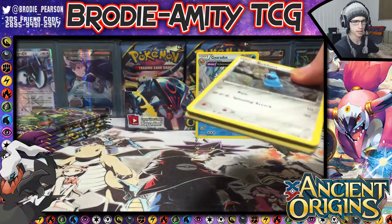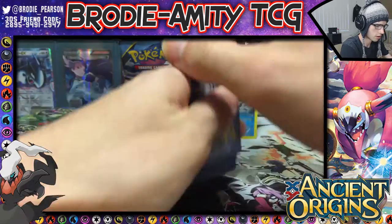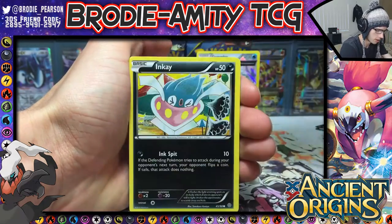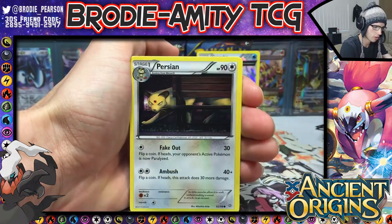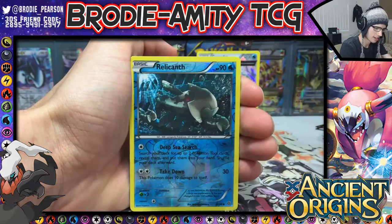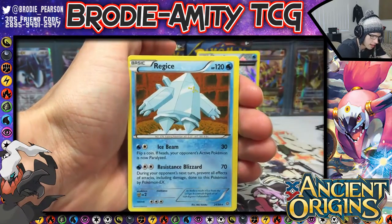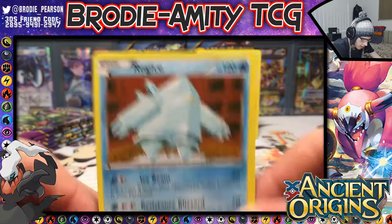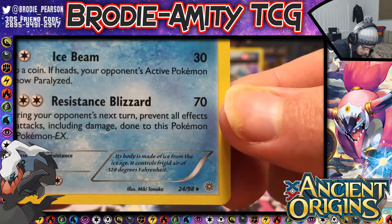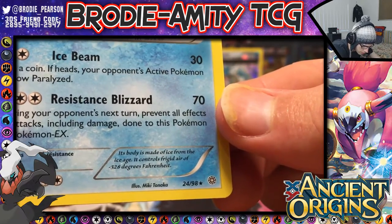Let's see what we can find in this pack. I wouldn't be surprised if I don't get anything good here, just because last part was insane. We got a Relicanth reverse, and a Regice with Ice Beam, Resistance, and Blizzard. Its body is made of ice from the Ice Age — it controls frigid air of negative 320 degrees Fahrenheit.